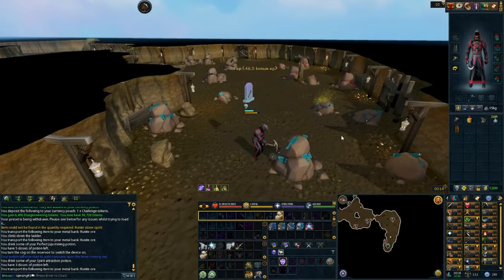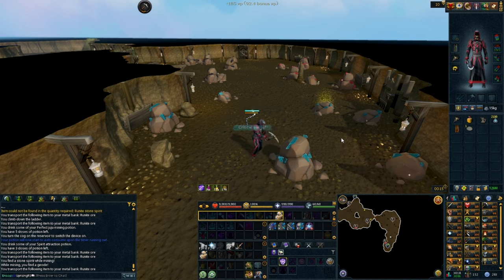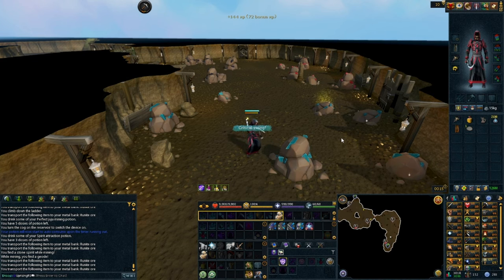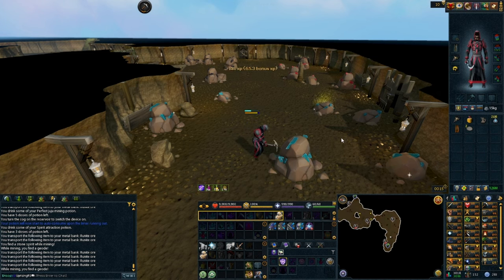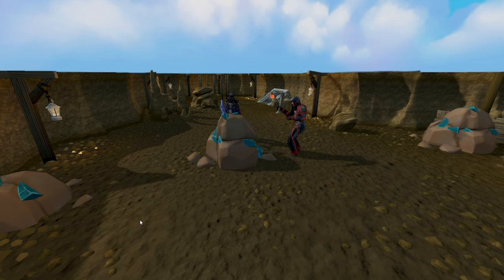I have Luck of the Dwarves for the Spirit Attraction Potions that will be going every 15 minutes, and the 99 Mining cape helps me get more geodes and critical strike chances while mining Runite ores. For this method, all you need is your best pickaxe, Grace of the Elves or Sign of the Porters, your Perfect Juju Mining Potion, and your Stone Spirits — in this case Runite Stone Spirits. This works for basically all ores, though higher tier ores take a little longer to get from the rock spots. If there's a different method you can work with, let me know in the comments.